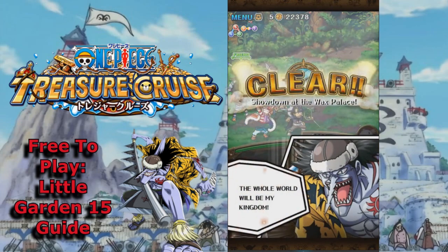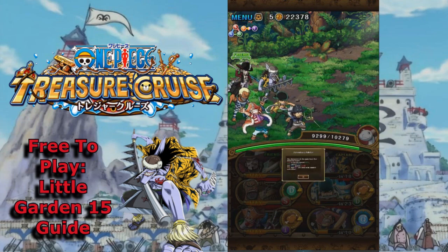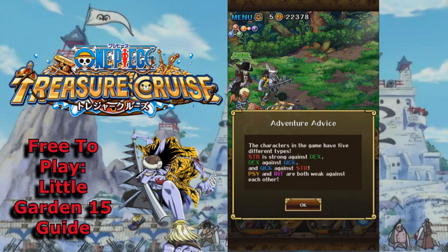There it is guys — 15 stamina on the new island. Hope this tutorial was helpful for you guys who are free to play. Let me know how it went and if you want to see any more tutorials. Of course, now we're going to do the story mode — anytime a new island comes out I will do a free-to-play run of that as well. So with that said, thanks a lot guys, and until next time, peace.